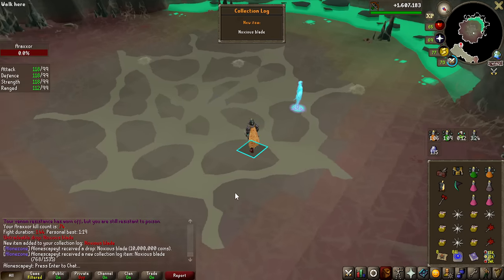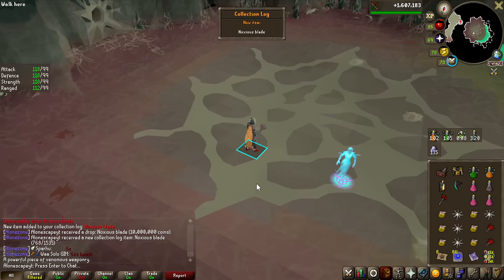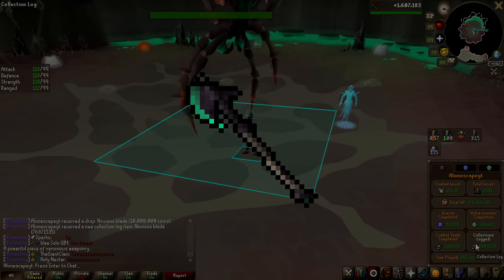YouTuber luck is definitely a thing. Noxious Blade on just 6 KC after the fang — this is one of the three untradable items, so no instant profits. You need to make the Noxious Halberd from it.